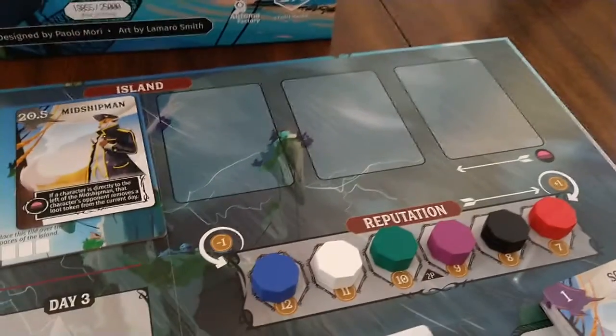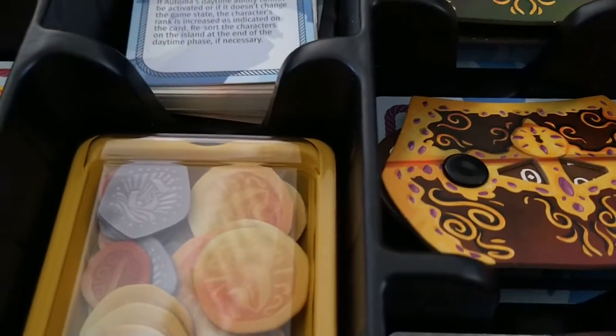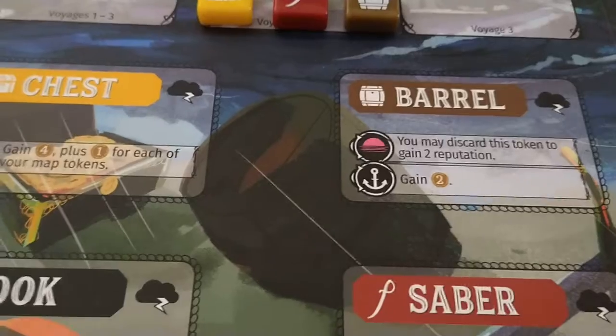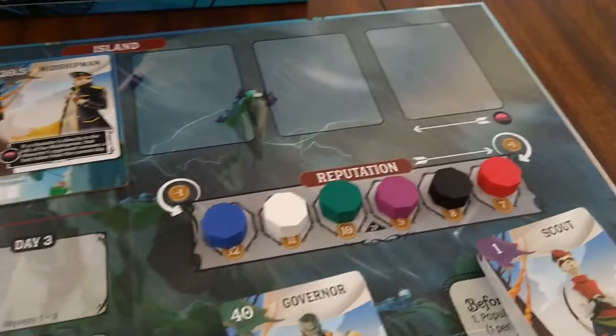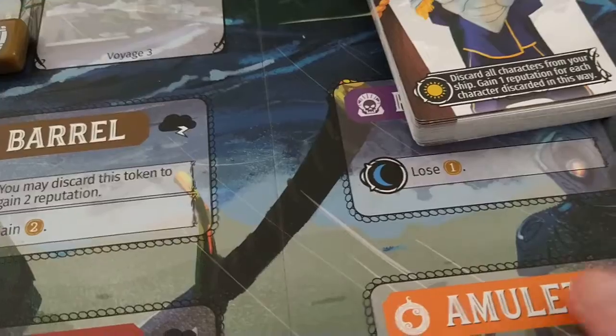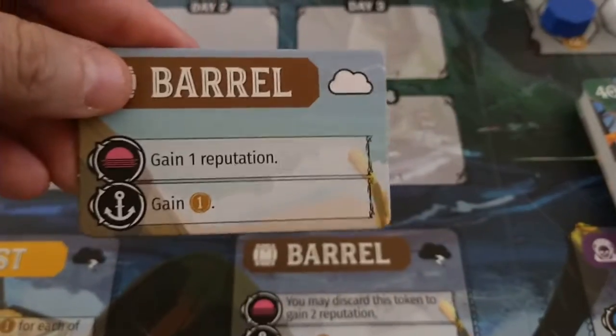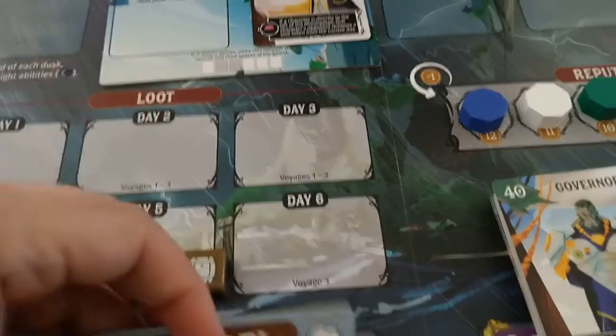We really do enjoy this game. The overall components and the presentation is, as you would expect from Stonemaier Games, fantastic. You've got these great treasure boxes where you keep track of your loot and how much your gold is worth. There are two sides to the board — Little Shogunstein is a little more aggressive in his board gaming, so he liked the version with the more aggressive loot options. You can flip the board for less aggressive loot options, and there's a third option using these little cardboard cards where you can mix and match.